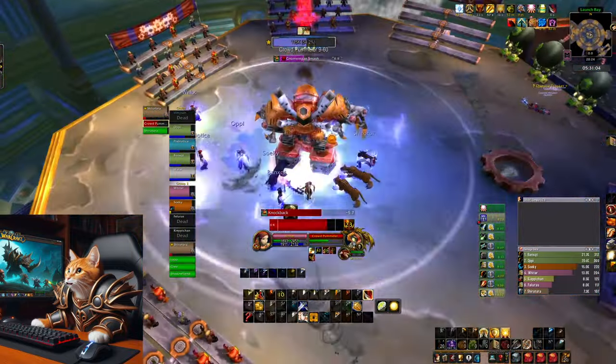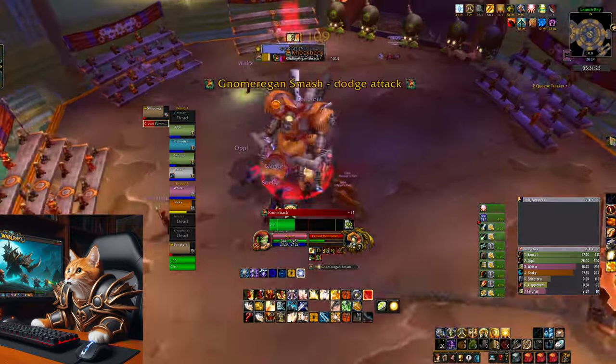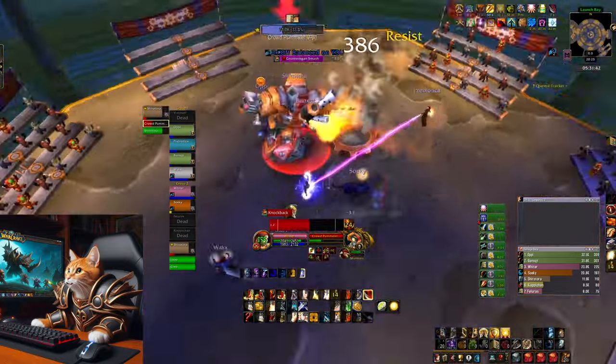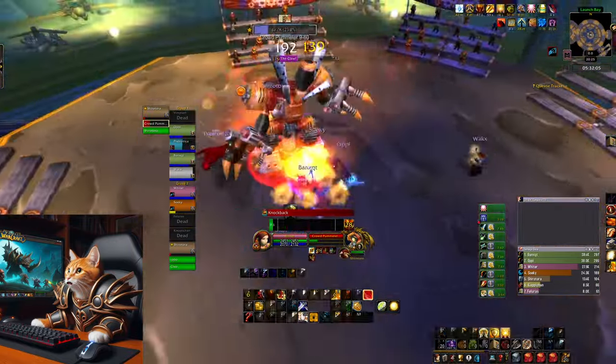Watch the feet of the boss — it shows where he is heading. He moves his body so don't get distracted by it. There will also be cogwheels spawning in the arena randomly, so dodge them. At 20% he starts charging a random player — move out of his range or dodge the charge.